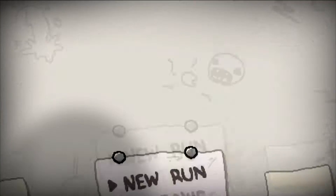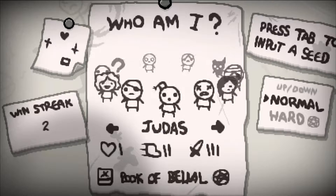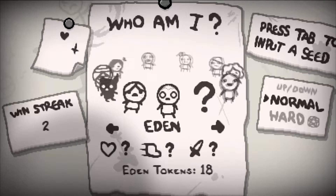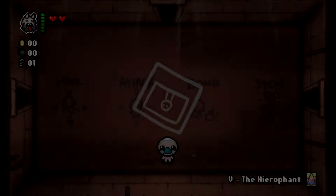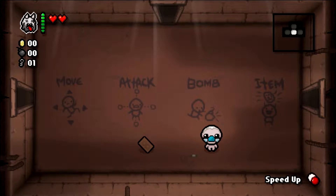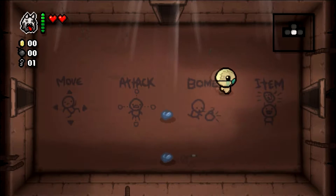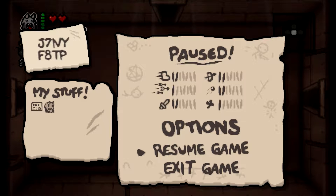Hello and welcome back to The Binding of Isaac Rebirth. Last time we unlocked this SMB superfan challenge, I got a win streak of two and 18 in token suit in run. Feeling kinda — what just happened? PHD started with pill speed up, that was pretty good, that's gonna be really great. Our seed is J7 NY F8 TP.